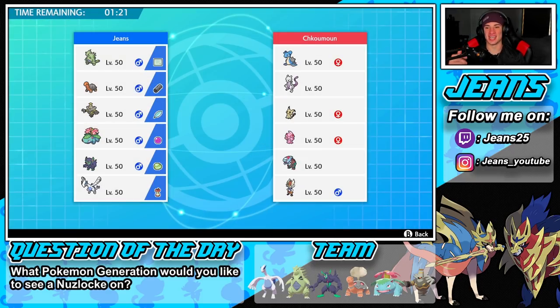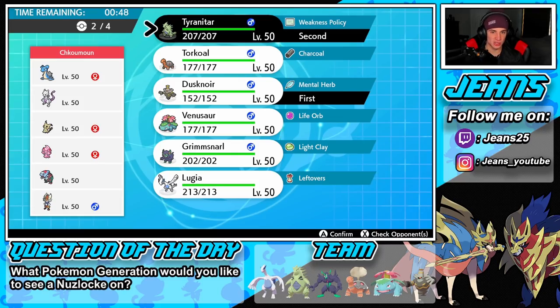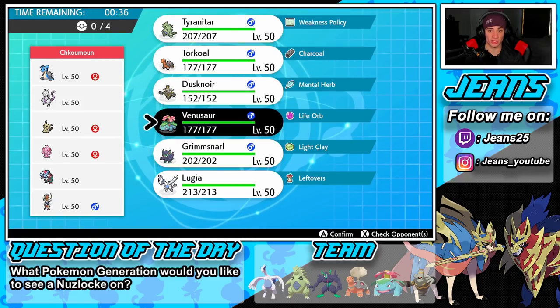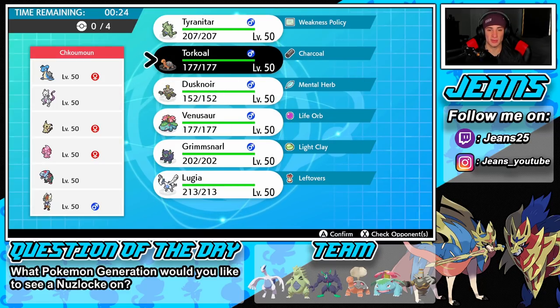Hopping into our second battle — we're seeing some cool teams on the ranked doubles ladder. This guy has a Mewtwo team alongside Lapras, Mimikyu to set up Decorate for the Lapras, Dracovish, and Cinderace — a very strong team. Mewtwo usually gets paired with something for Expanding Force. I think Sun Squad is the play here since he has no weather control — Venusaur and Torkoal should get the weather lead and then Lugia and Tyranitar in the back.